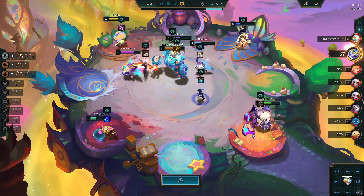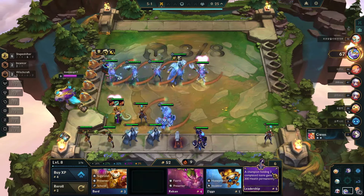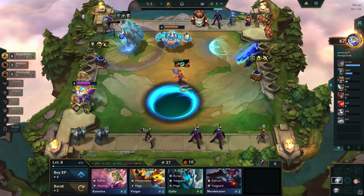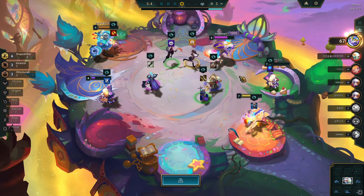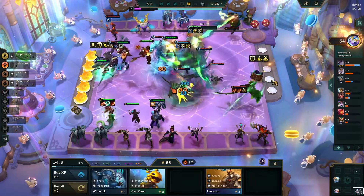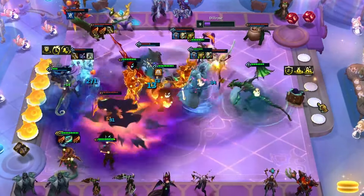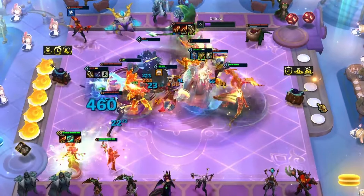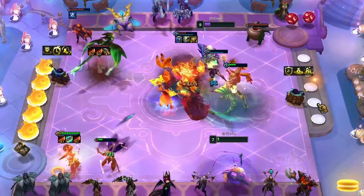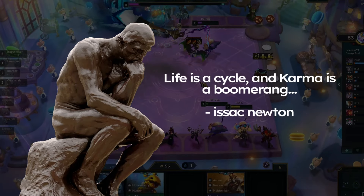From the 4-to-4 Carousel, I picked a belt and crafted Warmog's Armor for Swain. At level 8, I rolled for other shapeshifter units. With Nasus showing up, I activated 6 Shapeshifter Synergy and equipped a Protector's Vow as Swain's third item. I won a battle against the portal opponent. A Briar showed up in the 5-to-4 Carousel, but only with a Sugarcraft Emblem. Then I lost my 12 win streak to the same opponent who started it — this just goes to show that life is a cycle, and Karma is a boomerang. Never mind!